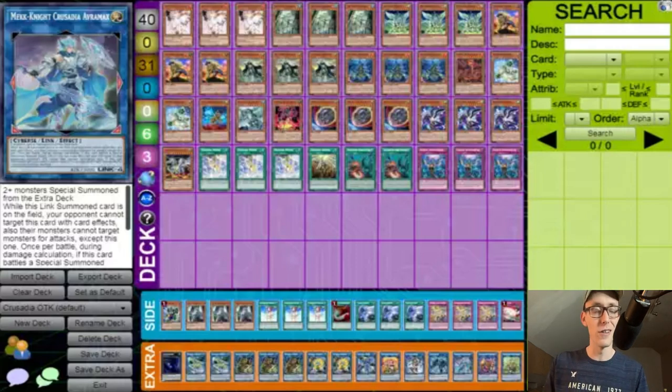Then we have one Gamaciel, one Gamasealed, and one Kumongous — so he's playing four Kaijus — which keeps Kaiju Slumber always live. On top of that, three Nibiru, two... actually one more Thunder King down there, so five Kaijus total. This is a go-second deck — you're playing so much mass removal that whatever they stick on the field you can solve. Ash hits Virtual World and hits Drytrons since they activate in hand. Imperm is still a great generic hand trap for both going first and second.